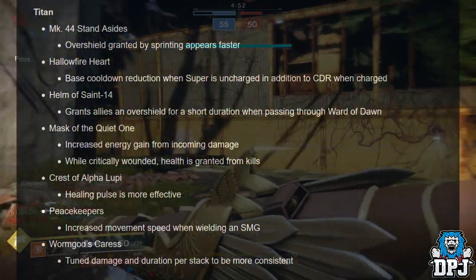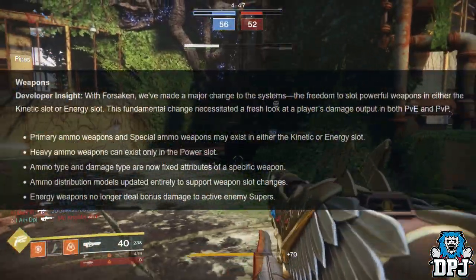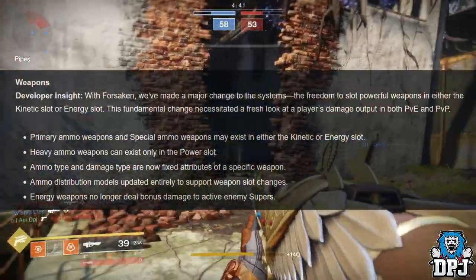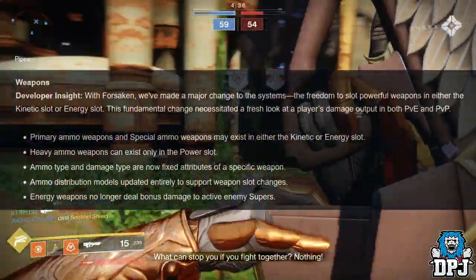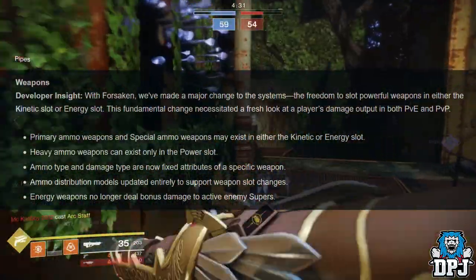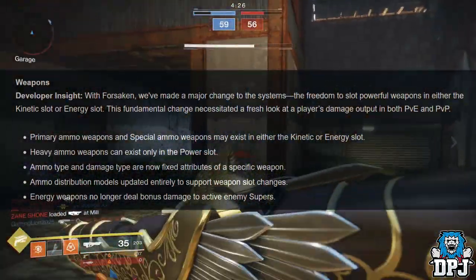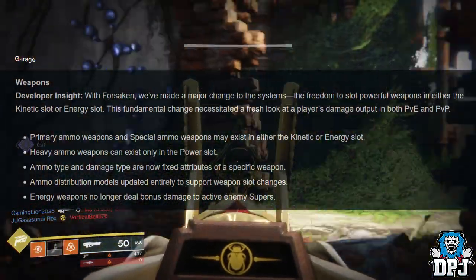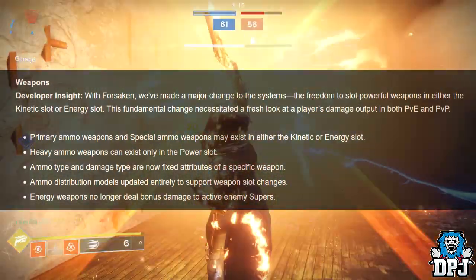Moving on to weapons — developer insight from the patch notes: with Forsaken a major change was made to systems, giving players freedom to slot powerful weapons in either the kinetic or energy slot. This fundamental change necessitated a fresh look at player damage output in both PvE and PvP. Power ammo weapons and special ammo weapons may exist in either the kinetic or energy slot; heavy ammo weapons can only exist in the power slot. Ammo type and damage type are now fixed attributes of a specific weapon, and energy weapons no longer deal bonus damage to active enemy supers.